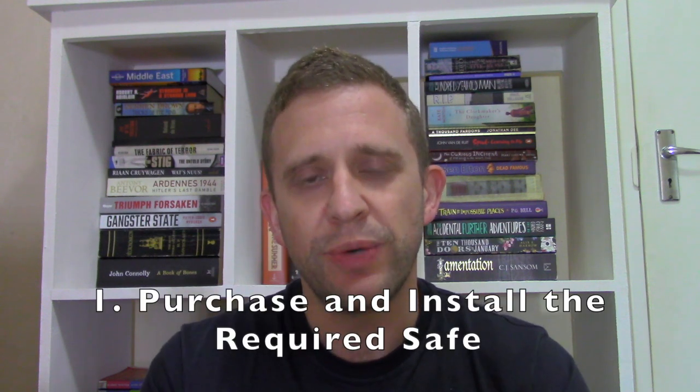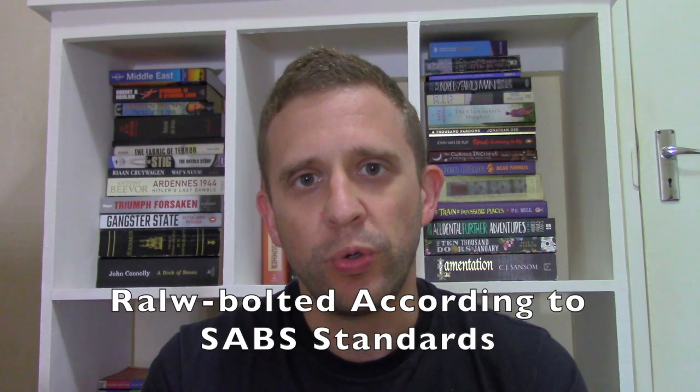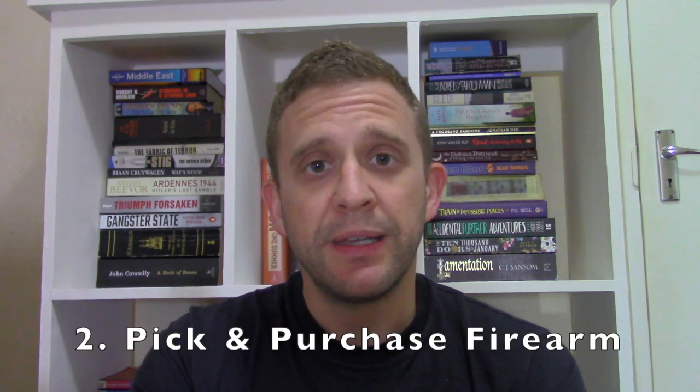If you already have a good idea of what you'd like to own, go set up the required safe. If it's a rifle, get a rifle safe; if it's a handgun, get a handgun safe. Fit it to your house — it needs to be bolted either into the wall or the floor as per SABS specifications, with the required bolts. The police are supposed to come do a safe inspection to confirm it's fitted properly before you're allowed to obtain a firearm license, so don't do half measures — get a proper safe and fit it correctly.